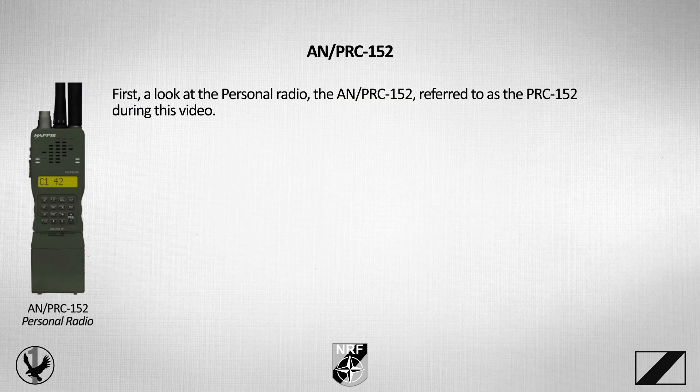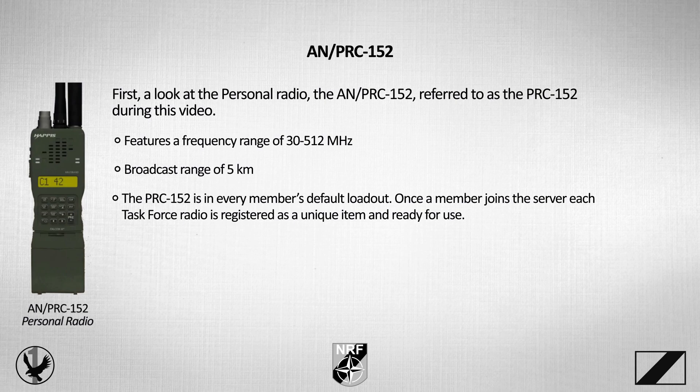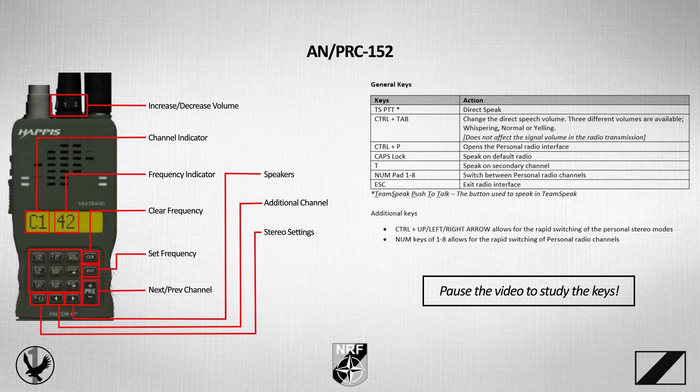First, a look at the personal radio, the AN/PRC-152, referred to as the PRC-152 during this video. Featuring a frequency range of 30 to 512 MHz and a broadcast range of 5 km, the PRC-152 is in every member's default loadout. Once a member joins the server, each Task Force Radio is registered as a unique item and is ready to use.